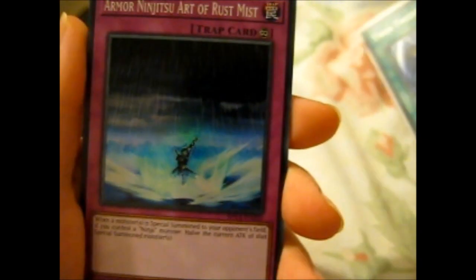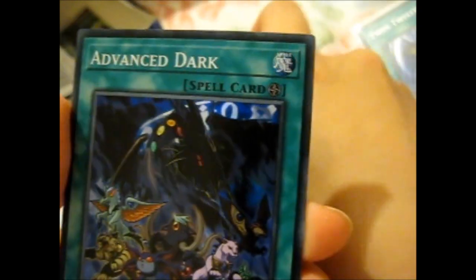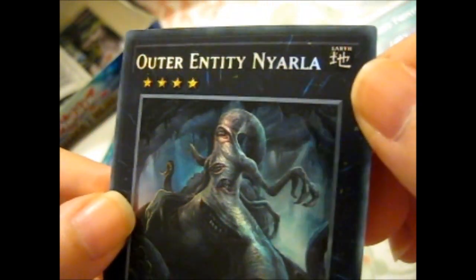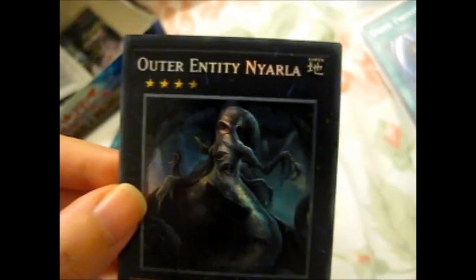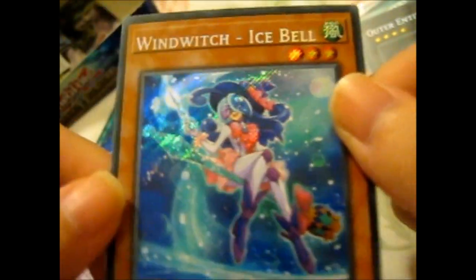I probably shouldn't record when I'm sick — I'm not very talkative in general anyway. I'm tired now. Heart Dragon Ninja. Ninja Grandmaster Hanzo. Advanced Dark — it's like an Outer Entity... Nylion? That's creepy. Wind Witch Icepell — that's cool.